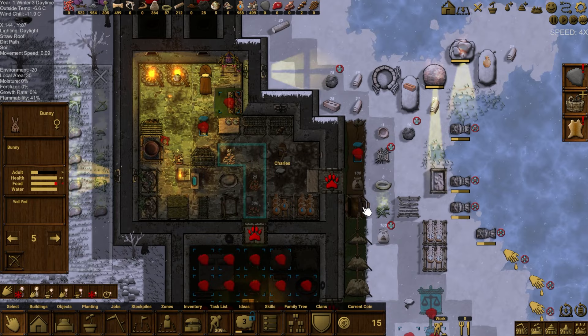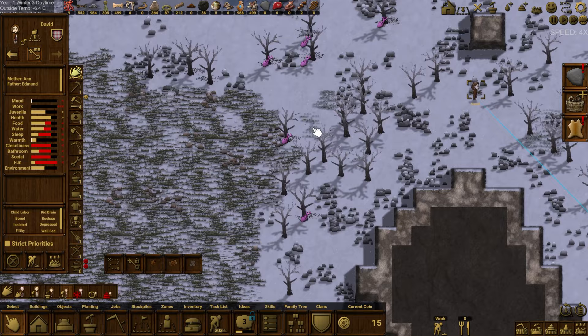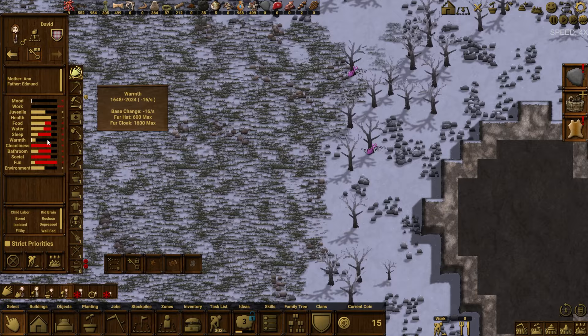Look at how much food has been thrown out — that's terrible. What we need to do is eventually make the butcher shop inside a refrigerated zone, put the butcher shop right in here. David, you're off getting some sticks, don't freeze too much.